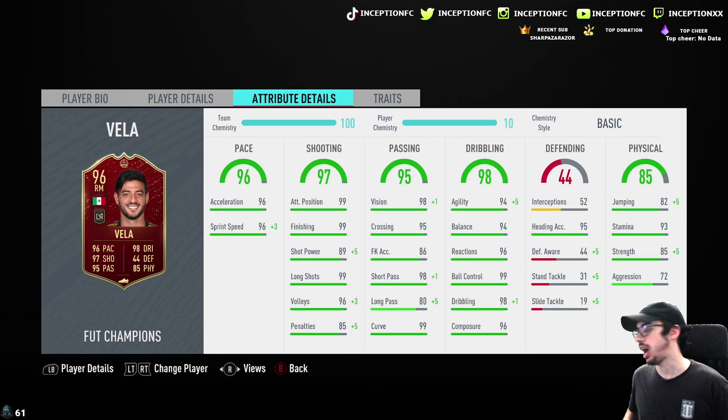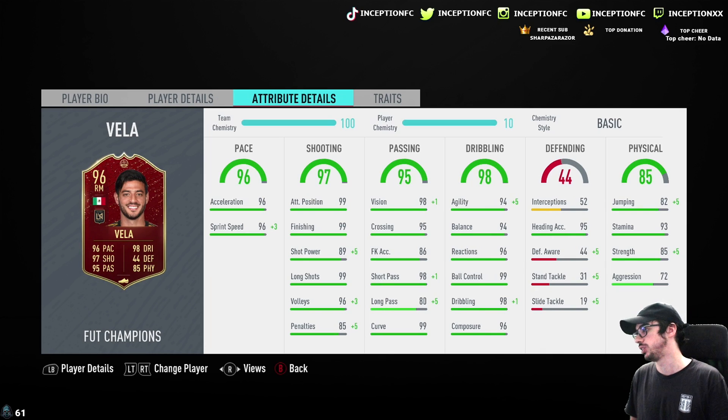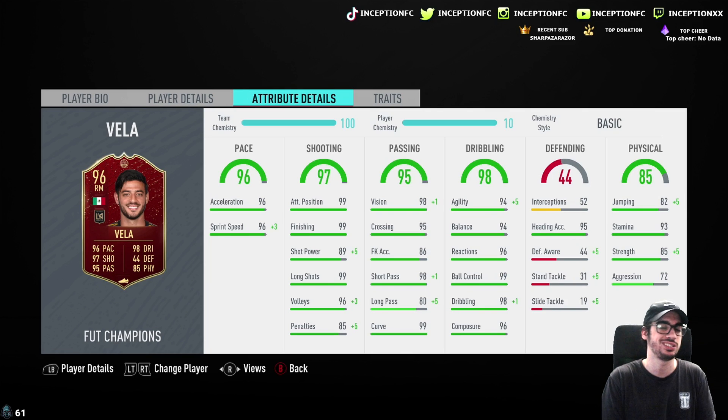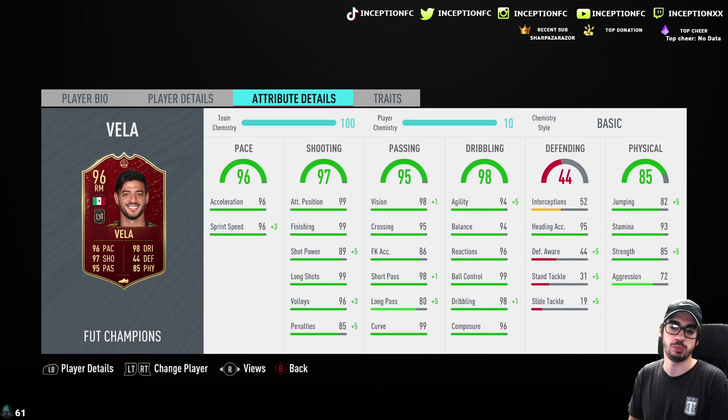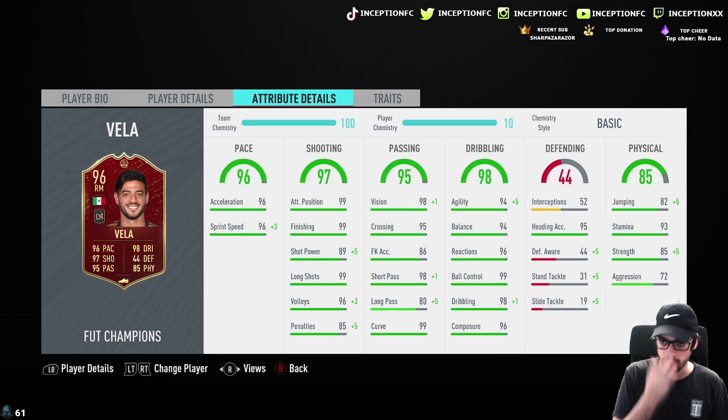In regards to dribbling, look at his stats. His base card stats for dribbling are pretty solid, and obviously with this card being Team of the Season it should be significantly better. 94 balance and agility, as well as reactions, ball control, and dribbling — all have very good stats — with 96 composure. It should be very nice. He has 93 stamina as well, which is fantastic. It's a nice balance because I expect him to be an aggressive attacker because of the high-low work rates.